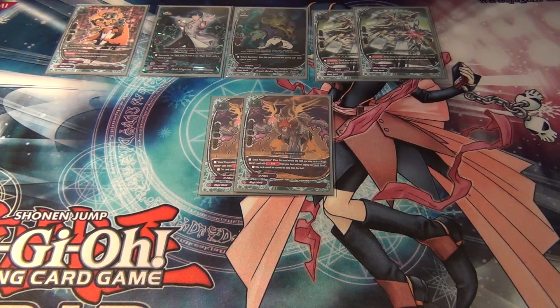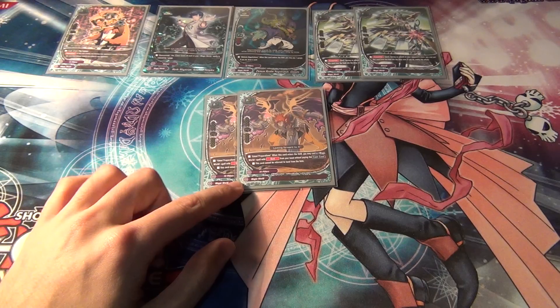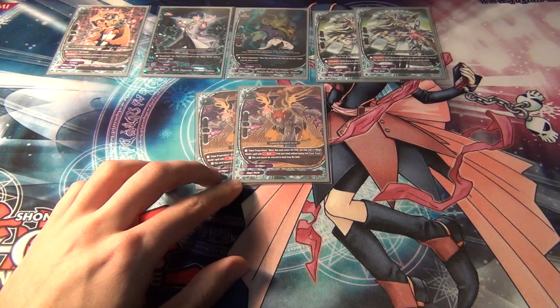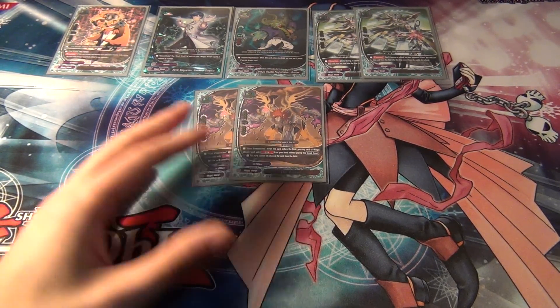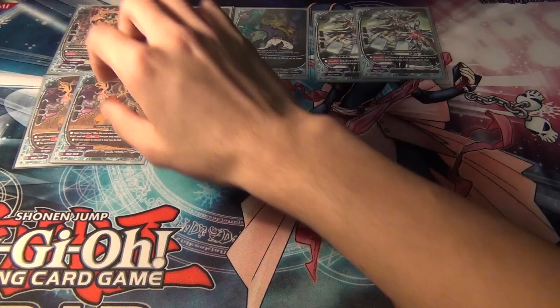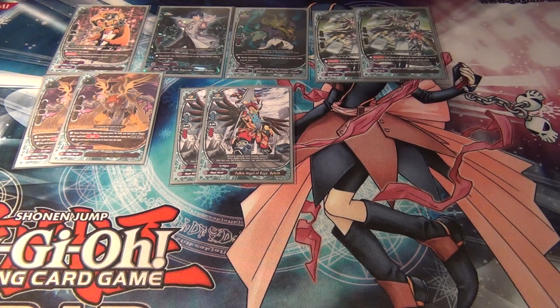Two, Liar Full Fool. The nice thing about him is he's another 72 pillars. He has pretty decent stats — 6,000 power, two damage. And when you call him, you're allowed to set a spell and play it without having to pay its cast cost at all, which is pretty decent because this deck has a couple of set spells. And then two, Fallen Angel of Rage, Beleth — two only because they're uncommon.